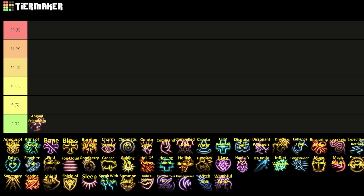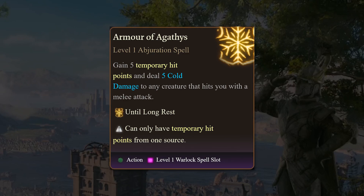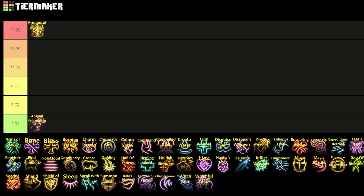That's followed up by Armor of Agathis — the exact antithesis of Animal Friendship. I'm going to move this up to S tier because it is excellent from the moment you get it all the way up to level six spell slots. What does it do? You gain five temporary hit points and deal five cold damage to any creature that hits you with a melee attack. It only costs a level one spell slot and is exclusive to Warlocks, Draconic Bloodline Sorcerers, and Lore Bards with Magical Secrets.